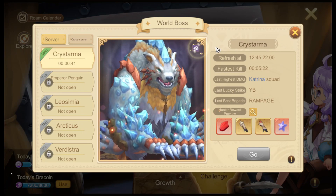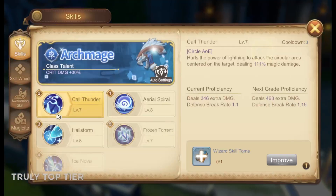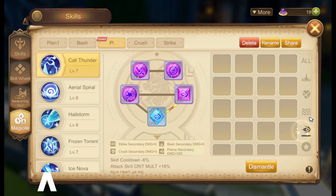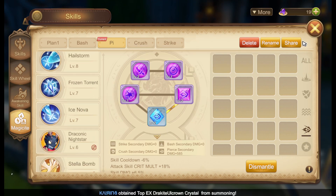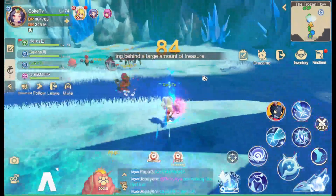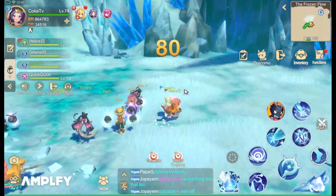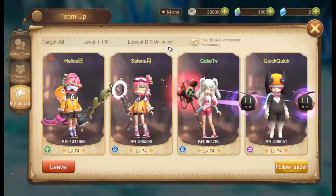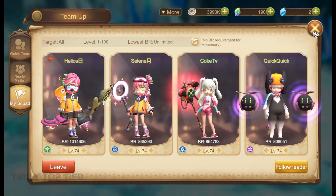So go back to your magicites and switch to pierce. Always have a setting for different bosses. I recommend you do that also. Before going in, always remember to have your own perma party — try having a perma party in-game so that you can get the maximum rewards.